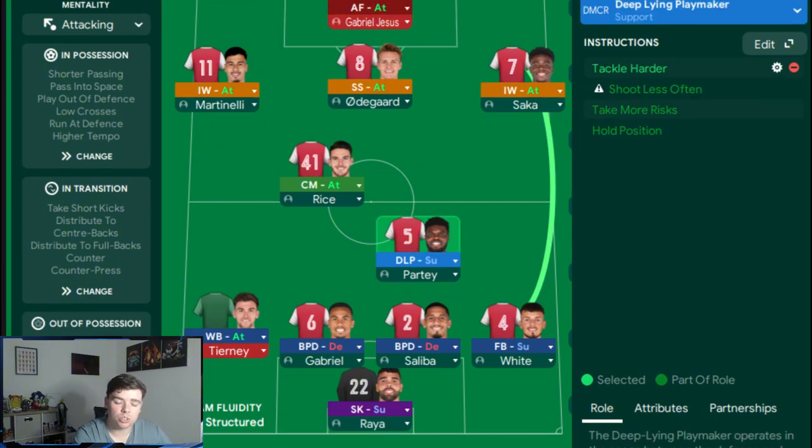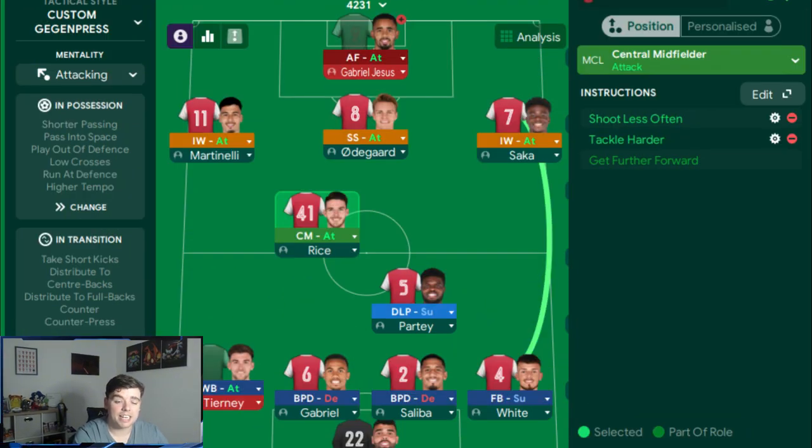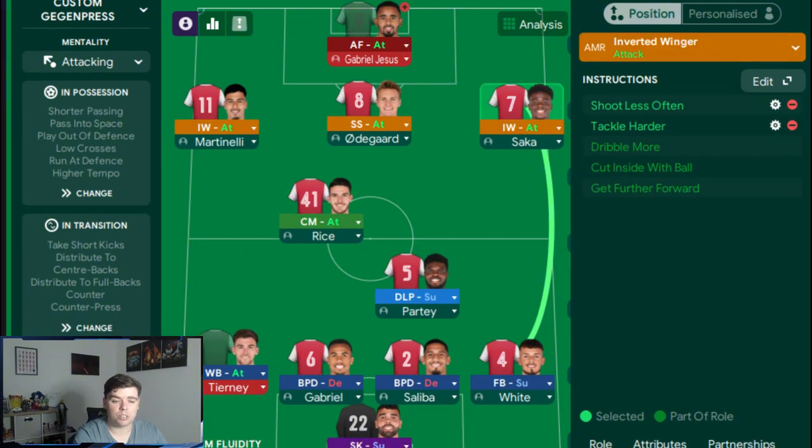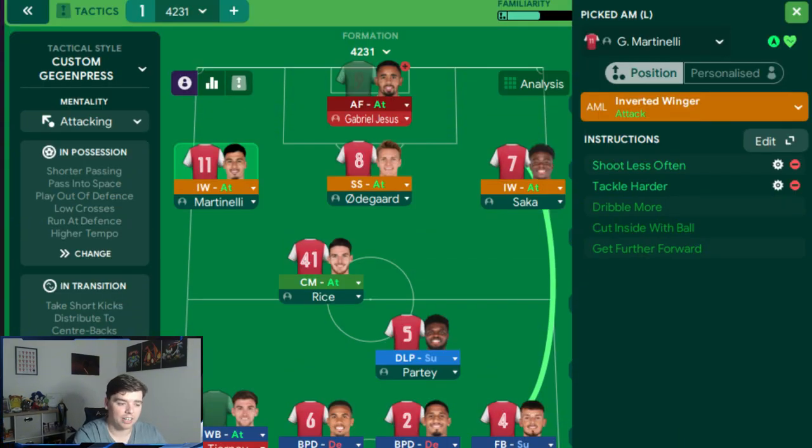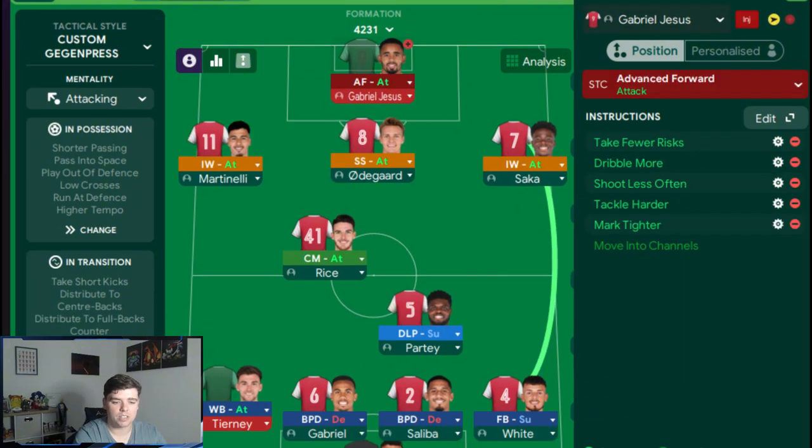Our defensive midfielder is on the right side as a deep-lying playmaker on support with tackle harder. The left-sided center mid is a central midfielder on attack with shoot less often and tackle harder. The right winger is an inverted winger on attack with shoot less often and tackle harder. The shadow striker in the CAM position and the left winger — an inverted winger on attack — also have shoot less often and tackle harder. The advanced forward up top takes more risks, dribbles more, shoots less often, marks tighter, and tackles harder.